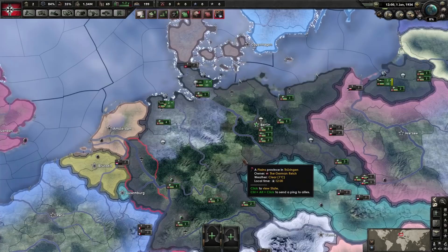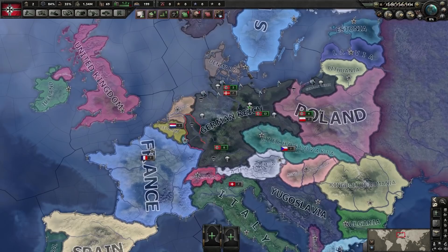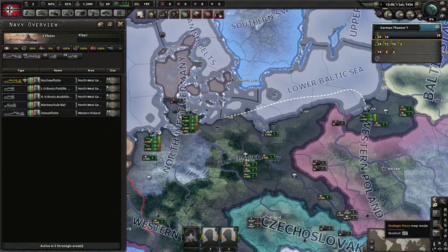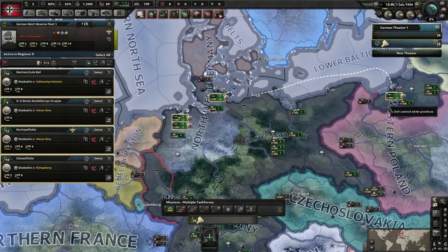First things first, we need to group up all of our ships and make a big fleet so we can see what we've got. It's not too bad as Germany — hold shift and you can select all of what you've got. It's kind of easy as Germany because they're all grouped together, but if you're a nation like Italy, UK, France, or the United States it's more difficult because they're spread across a large area. An easy way is to go to your naval map mode — that's F2. Select the fleets, hold shift and right-click, put them into reserve, select the reserve, then press G which is the merge key. Boom, they'll all magically merge in one area.